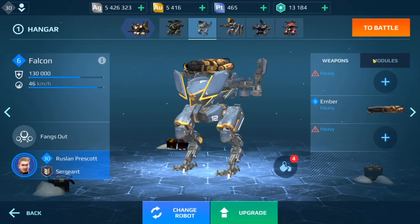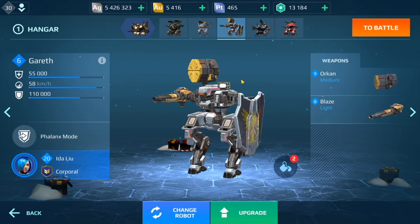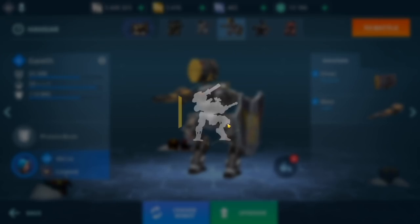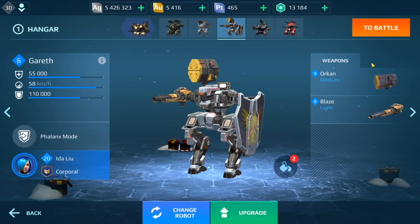In terms of modules, level 1 armor kit. You're going to notice I'm not using the expensive active modules because for a level 6 bot it doesn't really make sense. We have a level 6 Gareth here which I'm going to eventually replace with a Phantom — level 8 Blaze, level 9 Orken. Here are the skills for my Gareth.